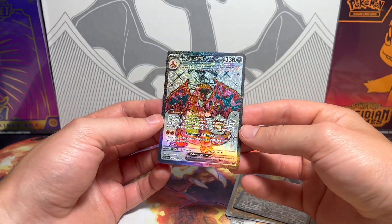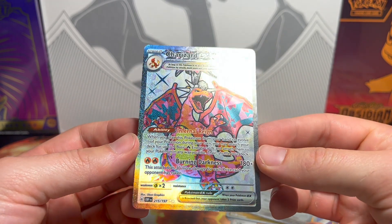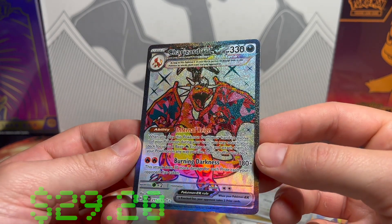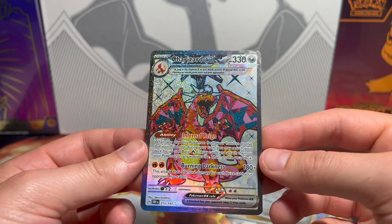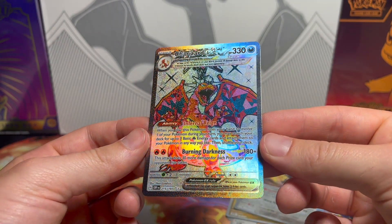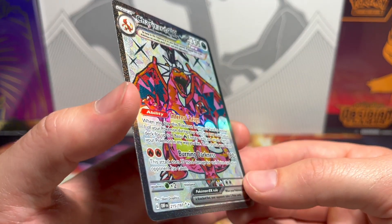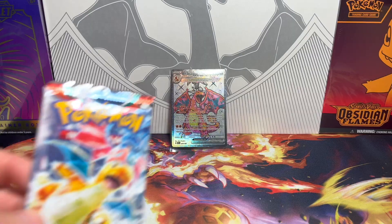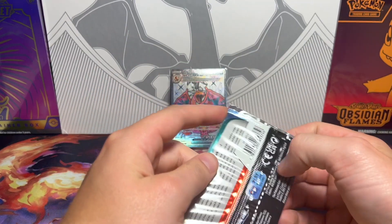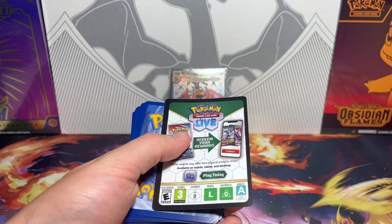Oh no way, you gotta be joking me — first pack magic! Number 215 of 197. Oh my gosh, this is the ultra rare. This is not the special illustration rare, but this is the ultra rare. Oh my god, holy crap guys, look at this thing. And it's a little miscut — you can see a little heavy on the left. Back looks the same as the front. But oh my gosh, that's literally the third best card in the set. Top three — this is the third best card to get. And there's four Charizards in the set as a whole. So really we can just stop and we would be just fine.